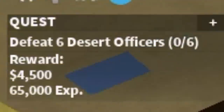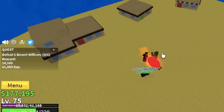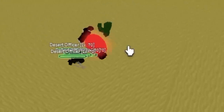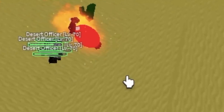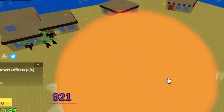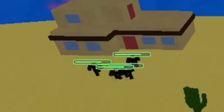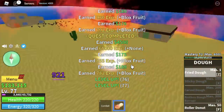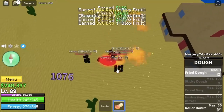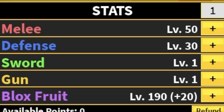For the quest, we're gonna go straight to the Desert Officers. I'm going to show you a tip on how to grind faster. Check where I aim my Fried Dough — I don't directly hit the Desert Officers, and when this happens, the impact will push them towards the house that will serve as a net. If you do this correctly, you won't need to lure them again, which will make your grinding a lot faster. We're gonna leave this area when you reach level 90. Stat check: melee 50, defense 30, block fruits 190.